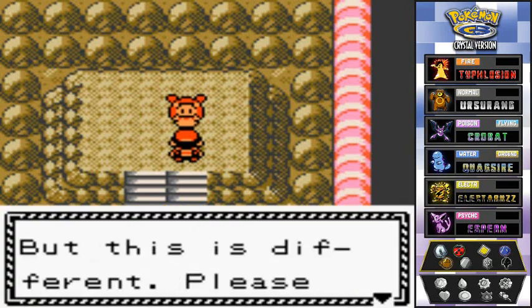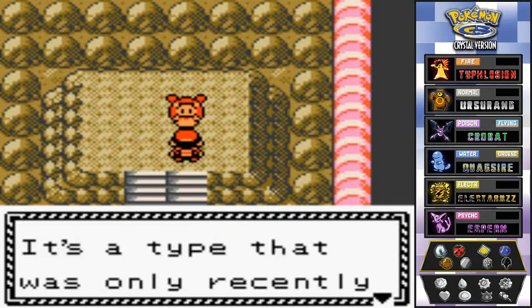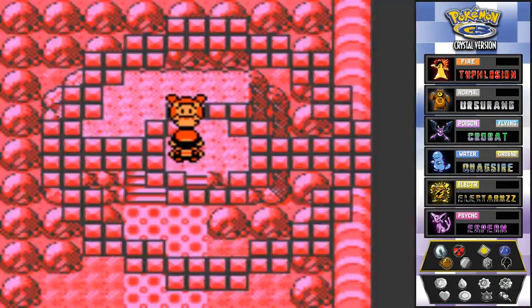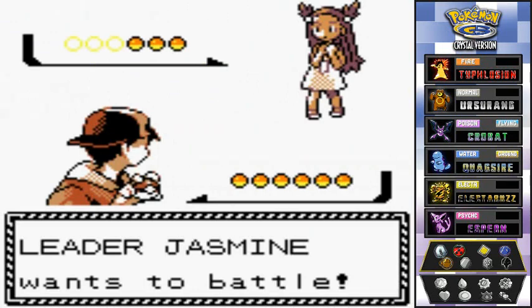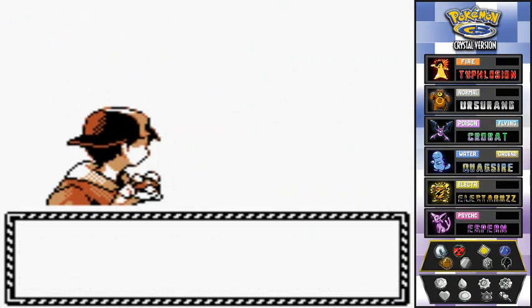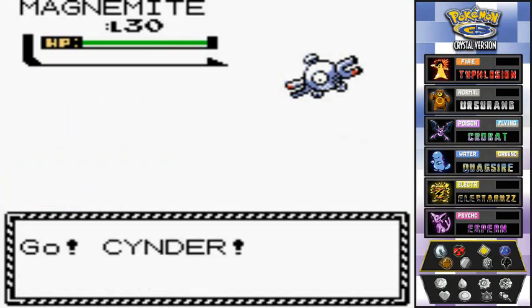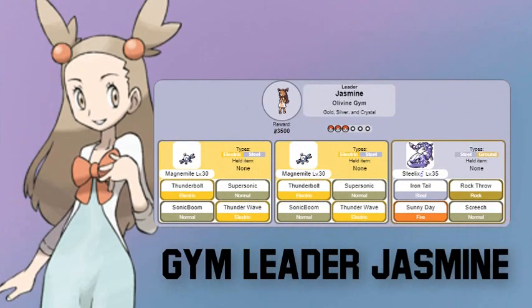Jasmine says: 'Thank you for your help at the lighthouse, but this is different. Please allow me to introduce myself — I am Jasmine, a gym leader. I use steel type Pokemon. Do you know about the steel type? It's a type that was only recently discovered. May I begin?' Let's go! So here we go guys — our sixth gym battle against gym leader Jasmine. She's coming out with her Magnemite, which has been converted into a steel type Pokemon.